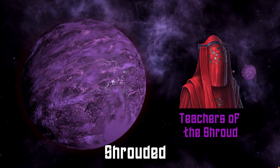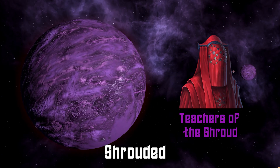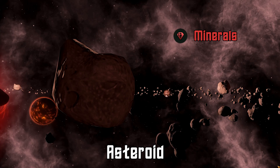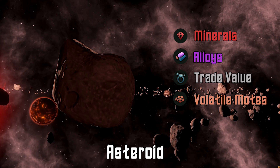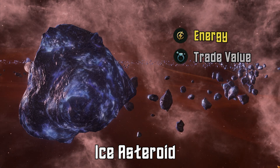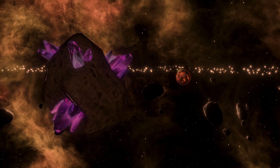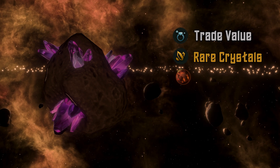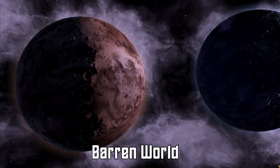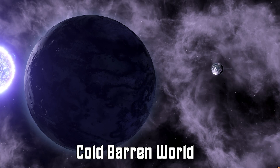Gas giants are technically considered celestial bodies, so I will be starting with those now. First up we have the three asteroid types. The first is the standard base level asteroid, which can provide mineral, alloy, trade value, or volatile mote deposits. The second type is an ice asteroid and they can have energy, trade value, and rare crystal deposits. The final asteroid type is the crystalline asteroid, and these can have trade value and rare crystal deposits but not energy deposits. Barren worlds come in two types — normal and cold — and they can both only produce mineral deposits.